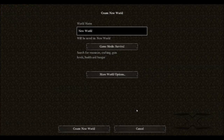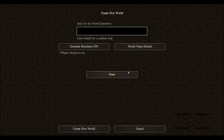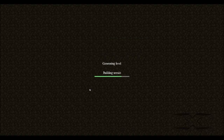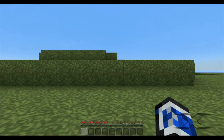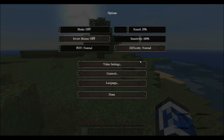We're going to get started. Going to single player, create a new world, and name it Survival Redux. In the world options, the seed is capital S-P-R-I-T-E, and we'll press create new world. We'll let that put itself together, save chunks and whatever it needs to get done. There we go — I am on normal difficulty, which I can confirm right here.